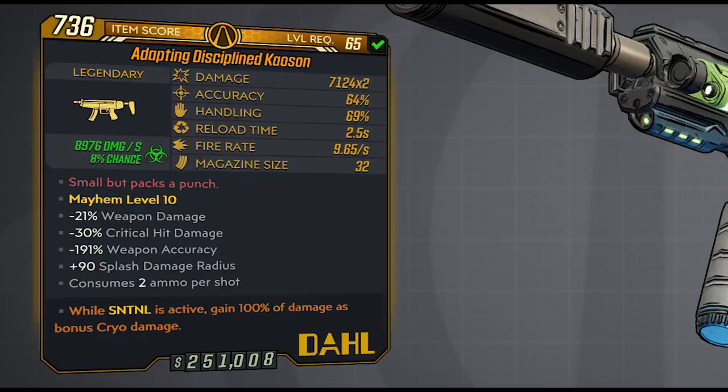The stats on this one at Mayhem 10 level 65 are 7124 times 2 damage, 64% accuracy, 69% handling, reload time is 2.5 seconds, fire rate is 9.65 shots per second, and the mag size is 32 on the one that I've got right here.